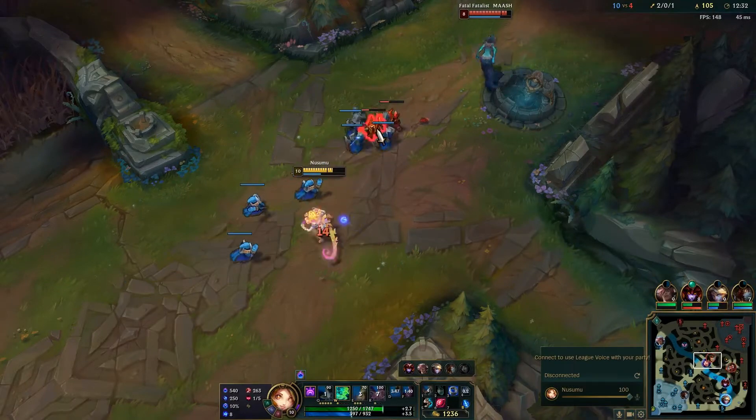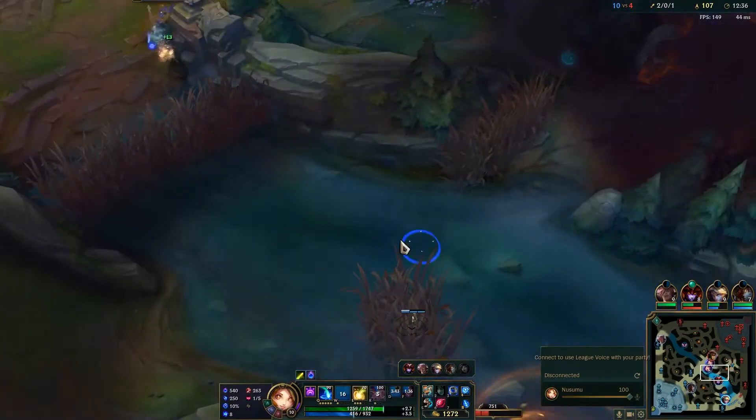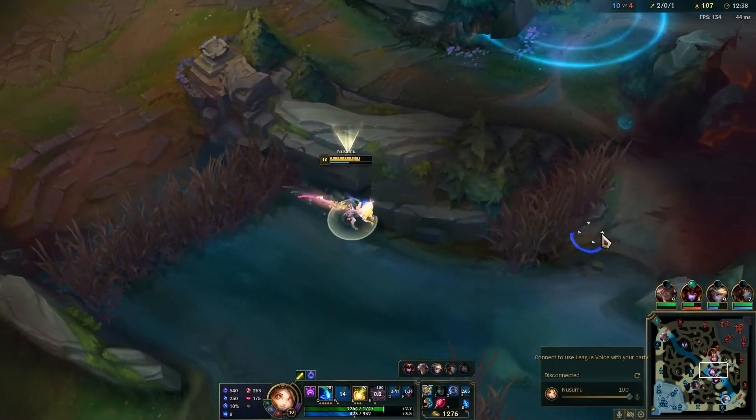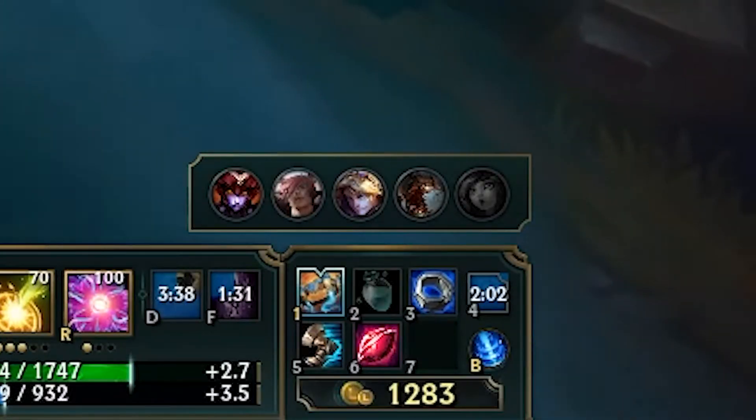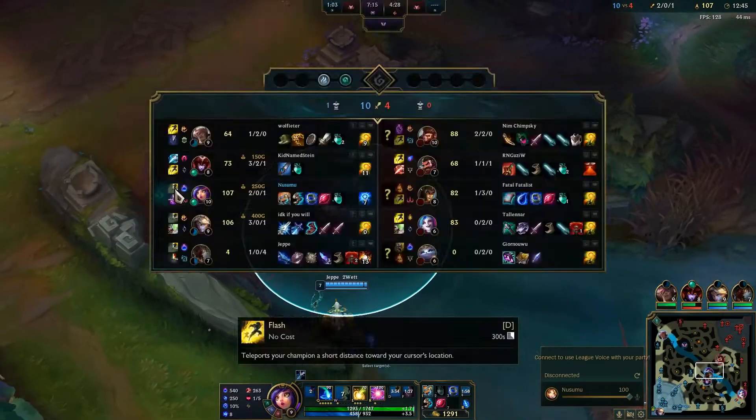She's basically Gnar as a mage — why wouldn't I play her? At least that's what I told my friends when I first saw the champion. She has a mechanic no other champion has, she's annoying as hell to fight in lane, and she uses a 3-hit passive to kite.